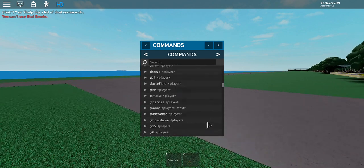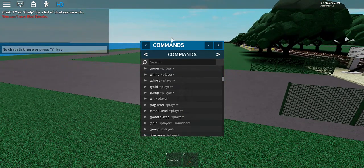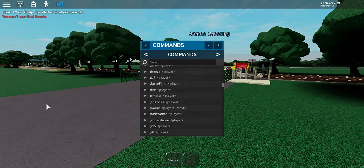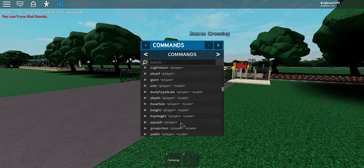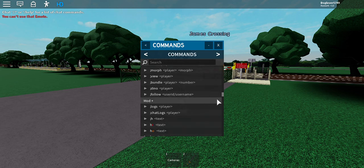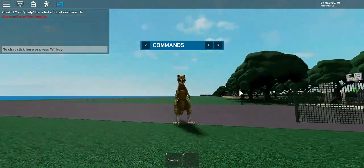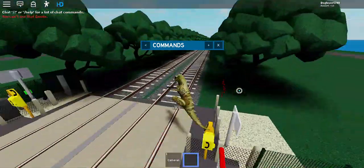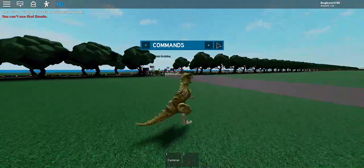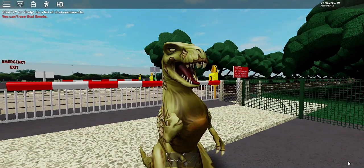VIP commands can't be undone by anyone else — they're only for yourself. So if I give myself a force field, nobody else can remove it from me; they can only do it to themselves. You can also squash. One of my favorites is Dino — you turn into a dinosaur with a sword attack. That's everything you can do with VIP. Thank you guys so much for watching — subscribe and like the game!